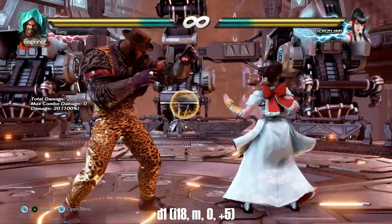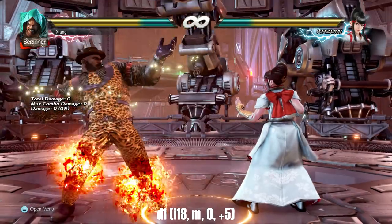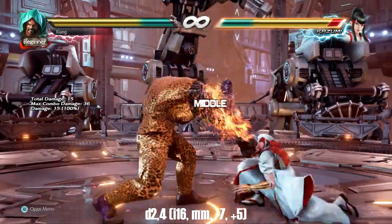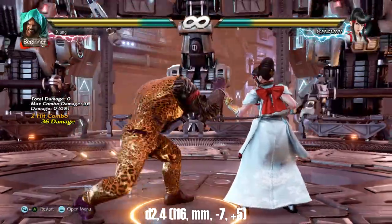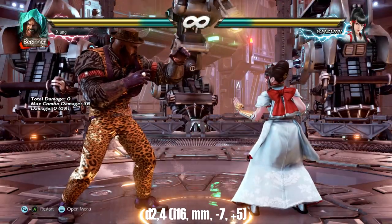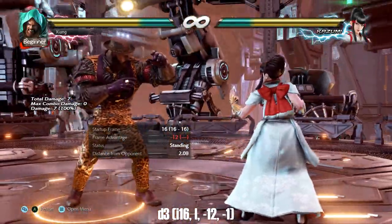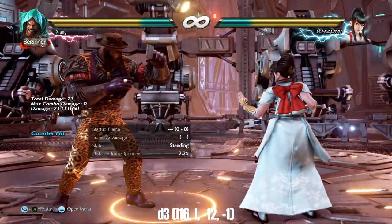Down 1 is a safe, somewhat quick mid-poke — neutral on block but plus 5 on hit, and knocked down on counter hit, though it's fairly linear so be careful. Down 2 is a quick safe mid-mid chunky damage natural combo string, though it's somewhat limited in range with the first hit and somewhat linear. Down 3 is a quick long-range chunky poke — insanely safe for what it is, with excellent tracking. One of the best low pokes in the game in terms of risk versus reward.